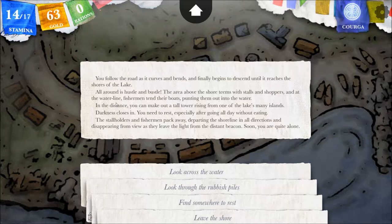All around is hustle and bustle — the area above the shore teems with stalls and shoppers, and at the waterline fishermen tend their boats, punting them out into the water. In the distance you can make out a tall tower rising from one of the lake's many islands. Darkness closes in. You need to rest, especially after going all day without eating. The stallholders and fishermen pack away, departing the shoreline in all directions, disappearing from view as they leave the light from the distant beacon. Soon you are quite alone.